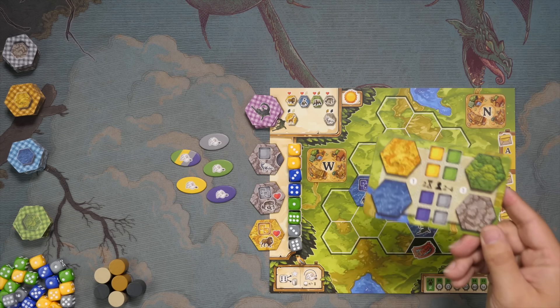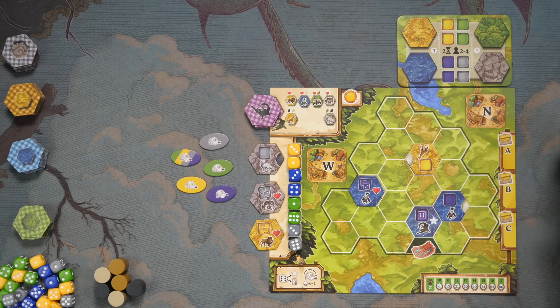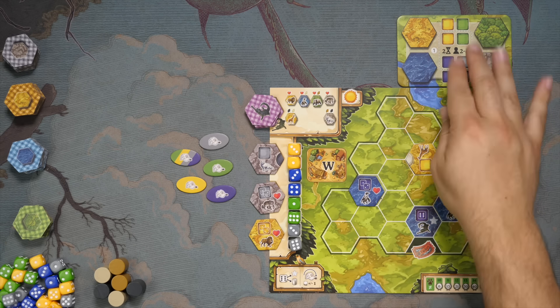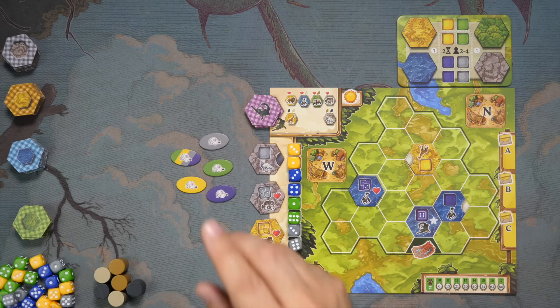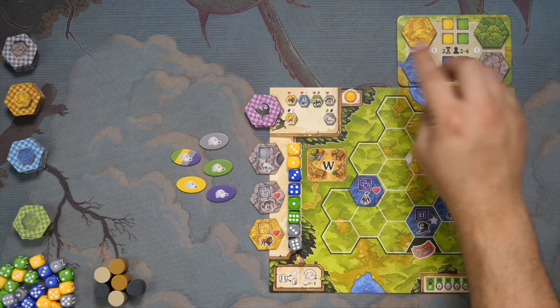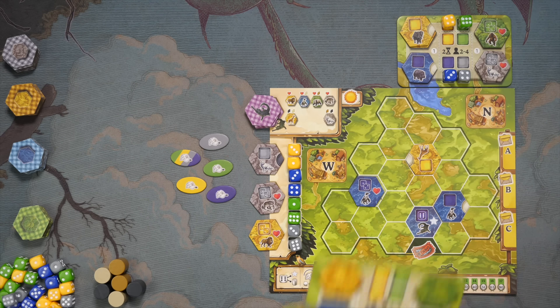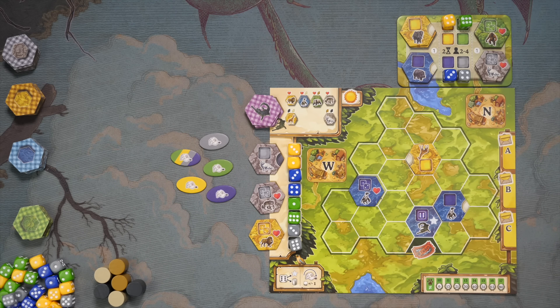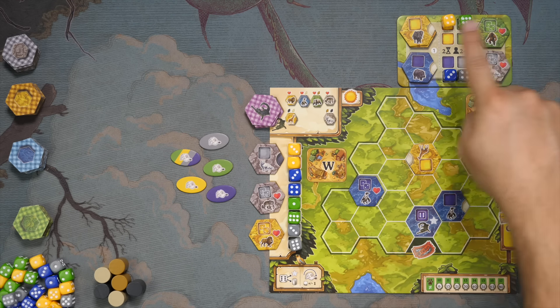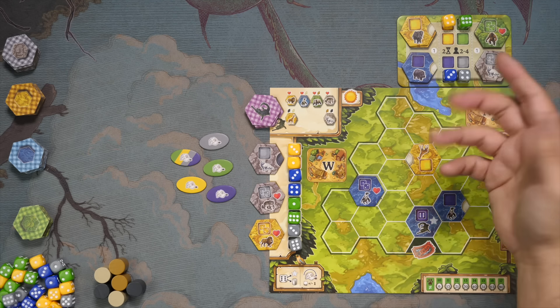Everybody gets one of these boards, and we're going to be drafting in this game. You take one, put it up here, and the artwork matches. Then we populate that board with one of each tile from the general supply and one of each die. With that done, every player has one of these boards. Then you are ready to begin. The game is played over two big halves. The first half is over when these boards that are traveling around — we're passing them around the table — are empty. Every turn you take one thing.